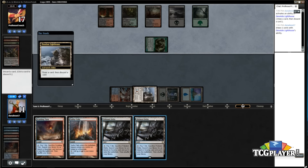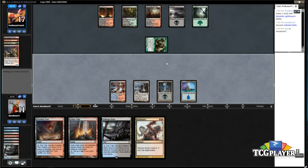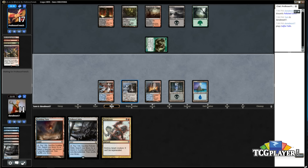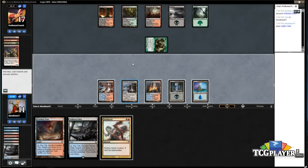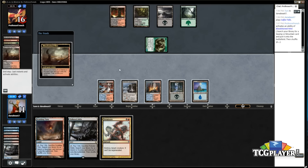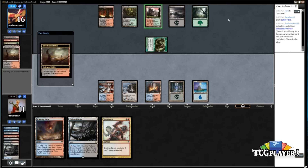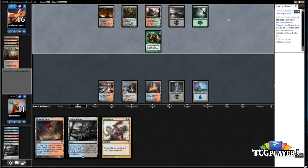Oh, this is just gross. Okay — can I have one more land? The Loot House might actually pull me ahead here. He doesn't have any other threat that we know of — he's probably sitting on lands or removal spells. He didn't draw a Raging Ravine, but this is the kind of game where man-lands are so good. Raging Ravine kills so fast — I would just be dead this game had he had one, but fortunately he doesn't.